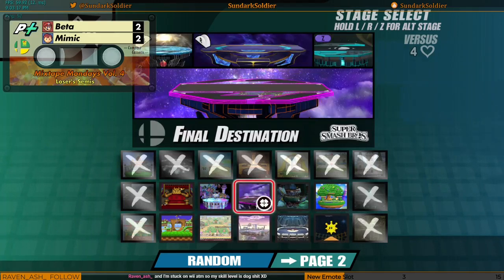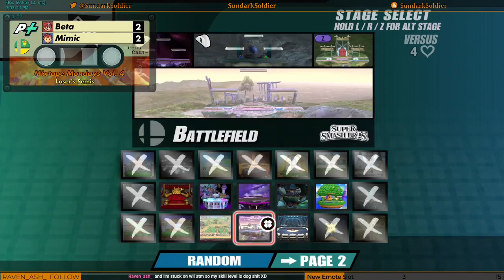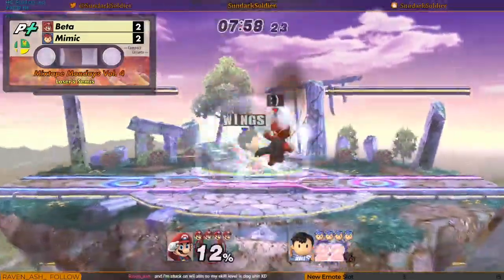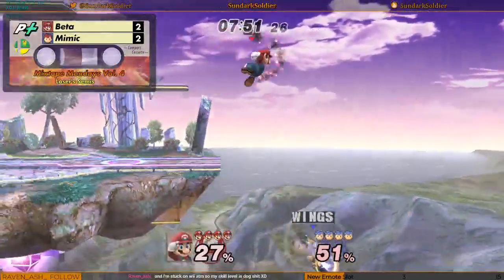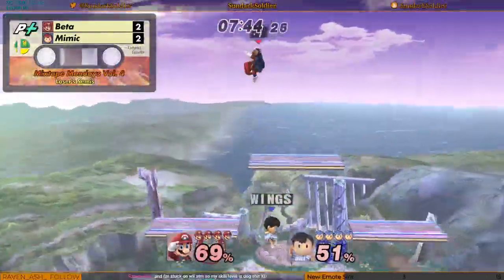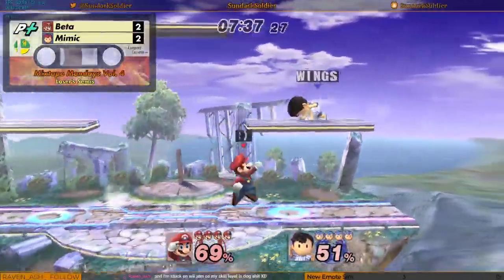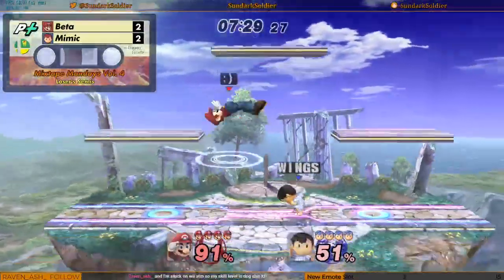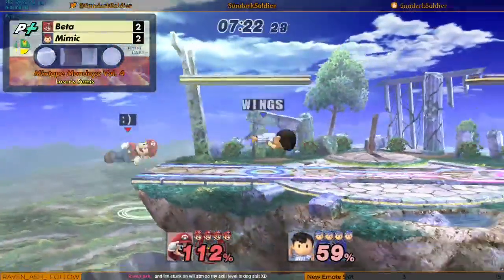Beta banning stages again. I think previously you banned Delfino's and Wario Land or Green Hill. Okay, we're going back to Battlefield. I can't remember who won here. That was interesting — I think that was like a Nair and then another Nair. Those jabs stopping Mimic in his tracks. Cash to the jump out of shield is up tilt. Interesting use of PK Thunder. I think we're going to see a lot more PK fires. Beta face rolling his controller and getting out of it — very nice stall.